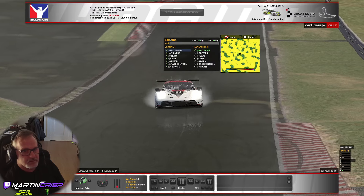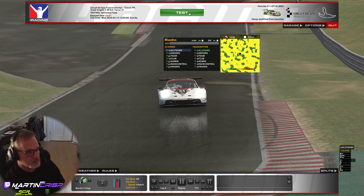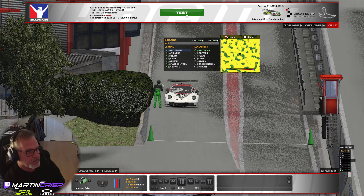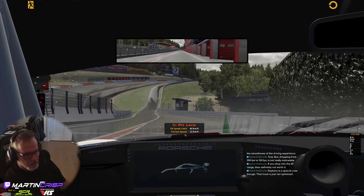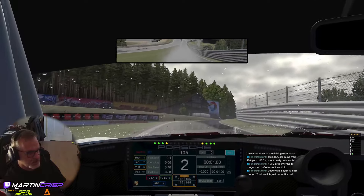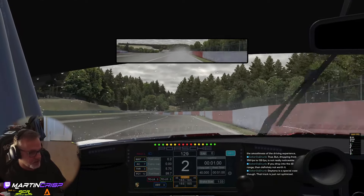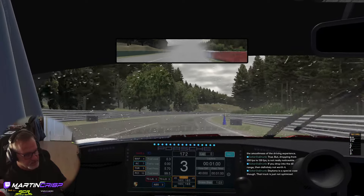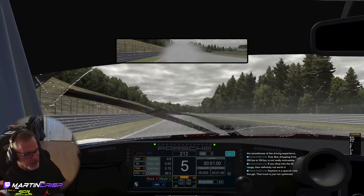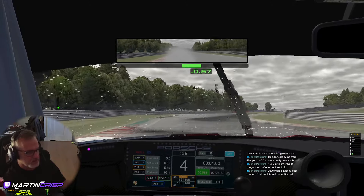Let's try the SSR low and turn sharpening off. There are a lot of big, long races at these tracks — like a 24-hour race with weather — so it's going to be a factor. I think you're right that it's a specific scenario. For the track that is already FPS-challenging, I think SSR has to be off. That's kind of what I've concluded today.